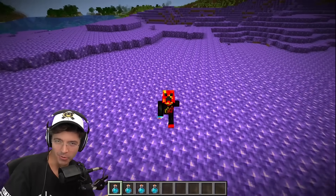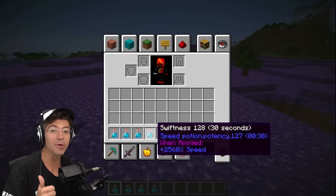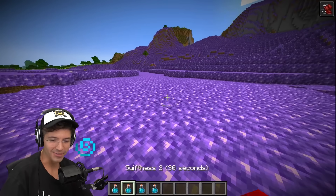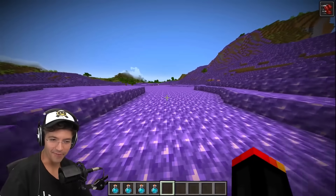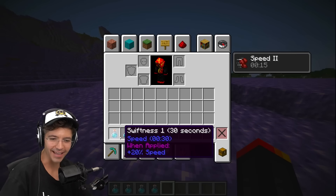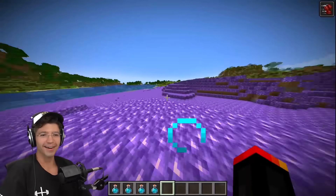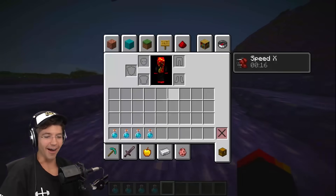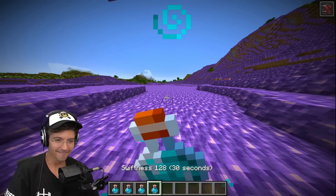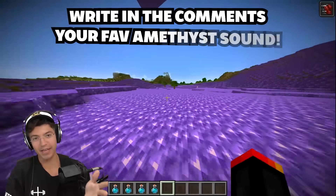Amethyst blocks make beautiful noises when you walk on them — does it change when you go faster? We've got swiftness one all the way up to 128. Swiftness one: I feel like I'm playing a song. Swiftness two sounds like TikTok. Swiftness 10 sounds the best — this sounds like literally electronic music. I don't even know if our brains are ready for the sensory overload at swiftness 128. You've got to let me know what sounds best in the comments.